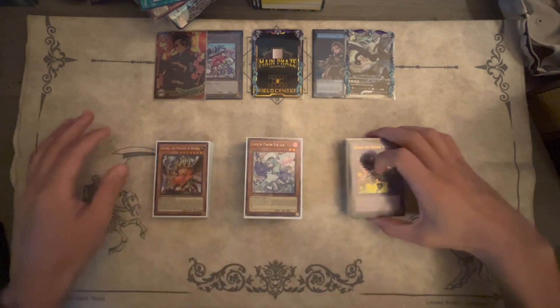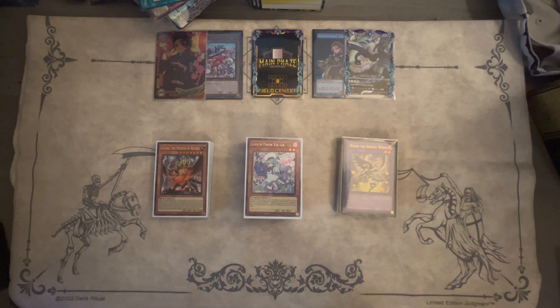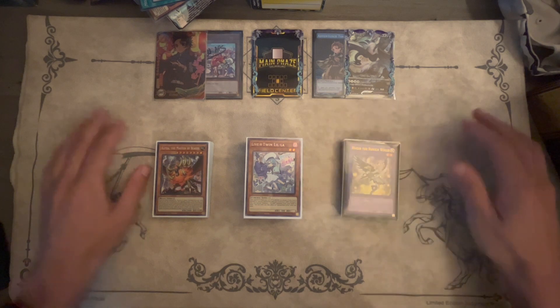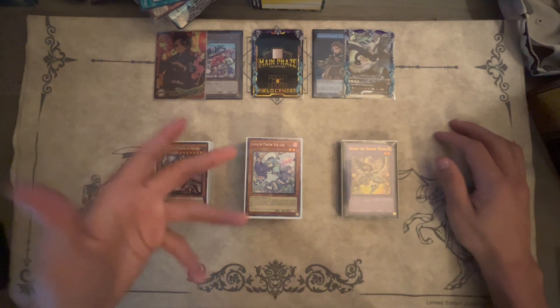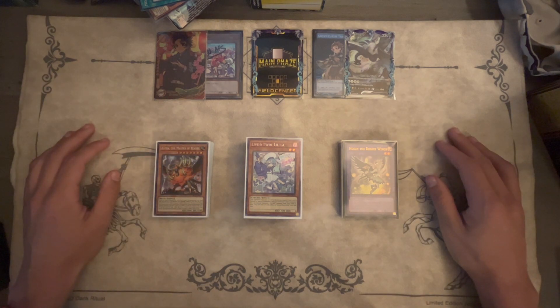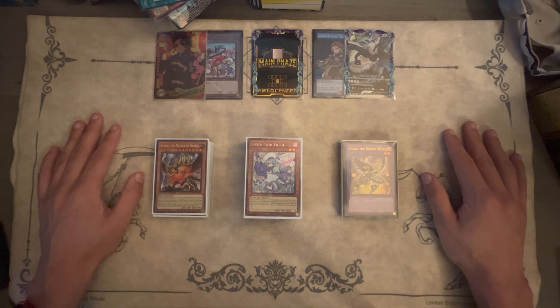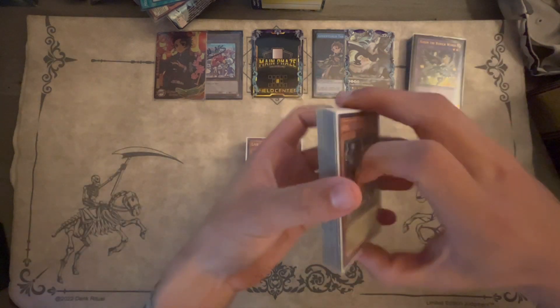What's up guys, Jordan here. Just gonna bring you my regional topping deck list. I ended up getting 53rd out of top 64, and I just wanted to bring you what I was playing. I went back to the Trident Tree, went back to the Twins. Our Lord and Savior Joshua Smith dropped the Live Twin list that you're about to see, and it just pulled at my heartstrings and I had to play it. This pretty closely resembles Joshua Smith's list, so I'm gonna link his deck list in the description because I gotta give credit where credit is due.